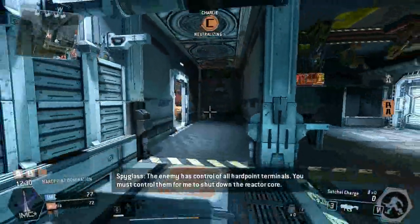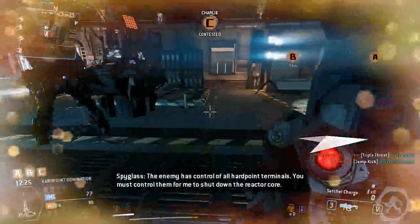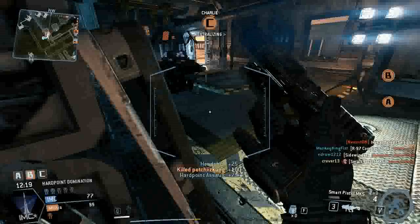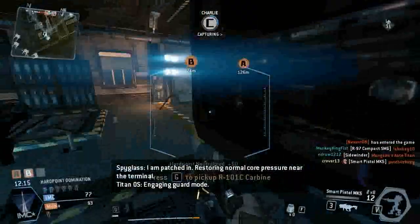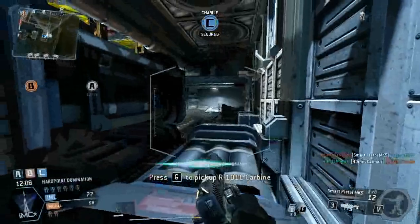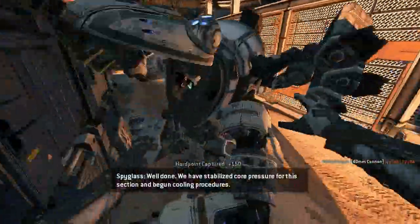The enemy has control of all hardpoint terminals. You must control them for me to shut down the reactor core. I am patched in. Restoring normal core pressure near the terminal. Override of unauthorized users at 50%. Well done. We have stabilized core pressure for this section and begun cooling procedure.